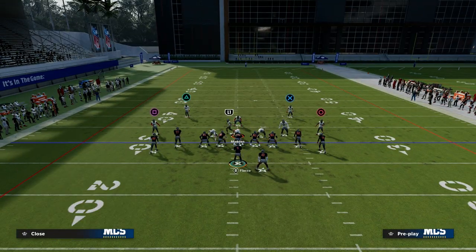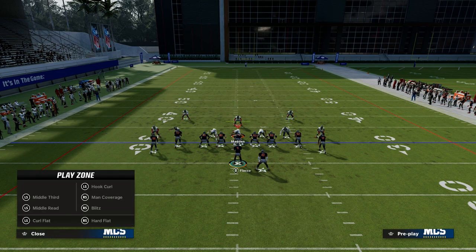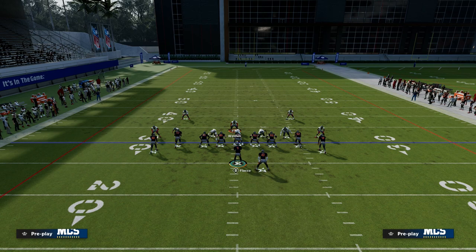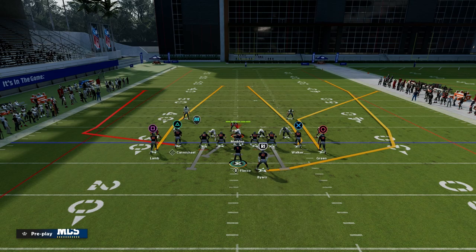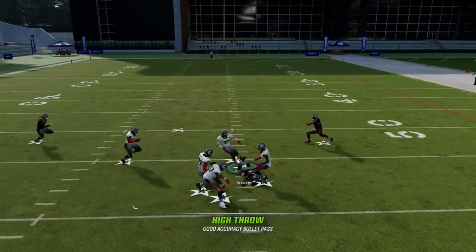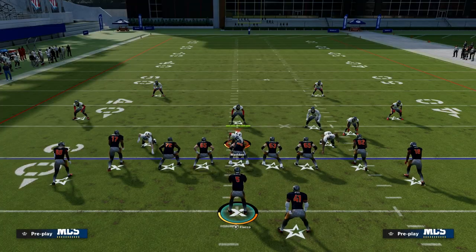Where this play really shines is what it's able to do against any kind of 7-5 pressure on a zone. These seam streaks are so good because with the wheels, it pulls the flats out and really isolates these seam streaks. Basically, you can throw both of them quick.